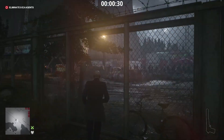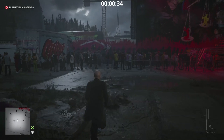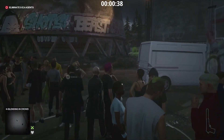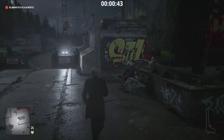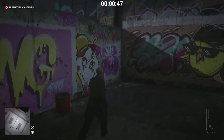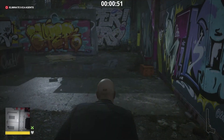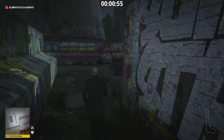I'm terrible with the target names, so we're just going to call him Agent Blue. We'll head to Agent Blue — he is the one standing under the crane right at the start. You can use the crane accident if you want, could be fun, but I'm just going to make it nice and safe and take him out easily.